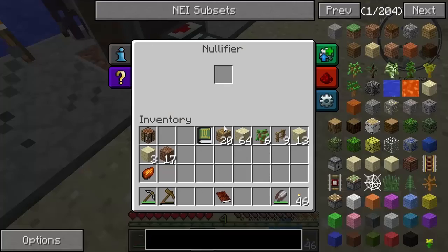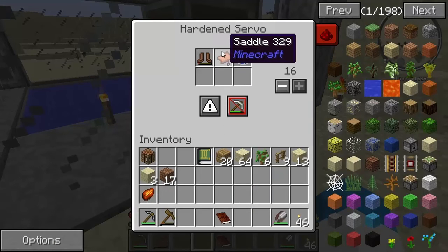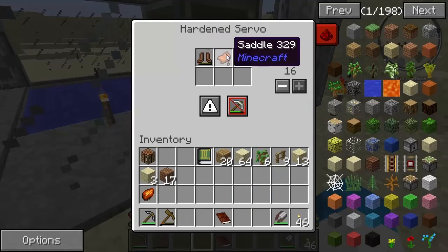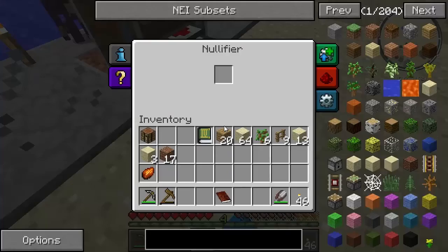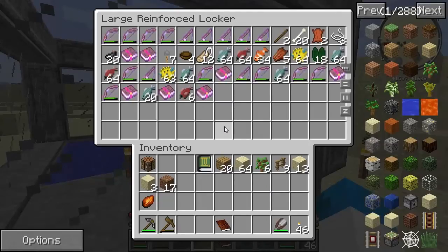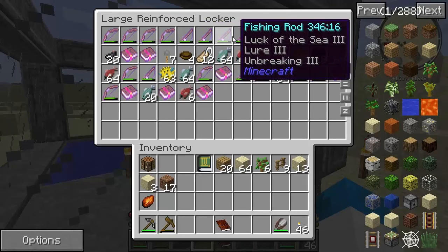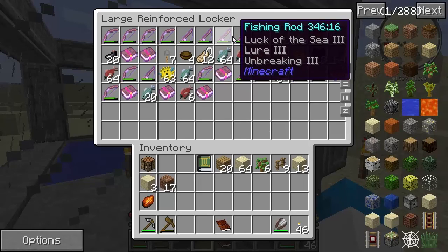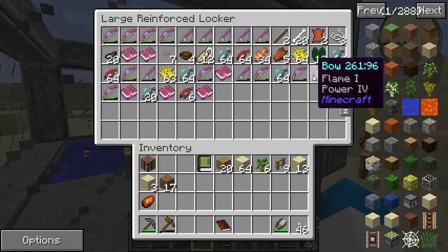Look at this - that's pretty cool. A nullifier. I take it there's something on here - so basically to pull out leather boots, saddles, and water bottles, and just get rid of them. Look at this - unbreaking, lure of the sea. Lure, unbreaking three, all of them. Power four, flame one bow.